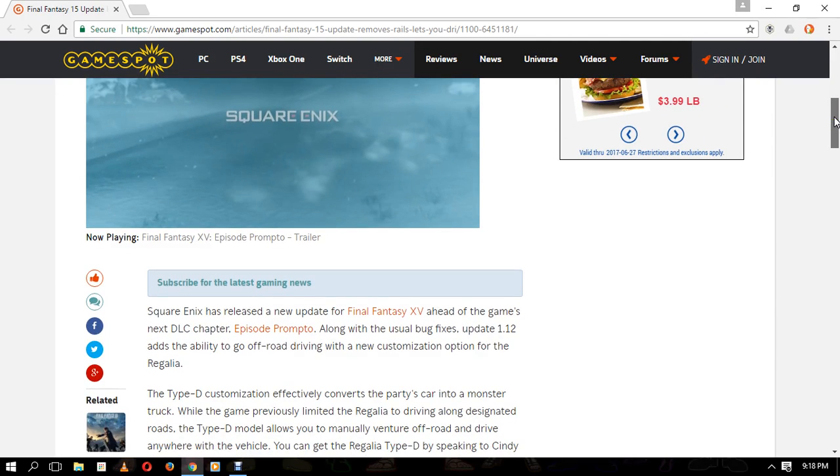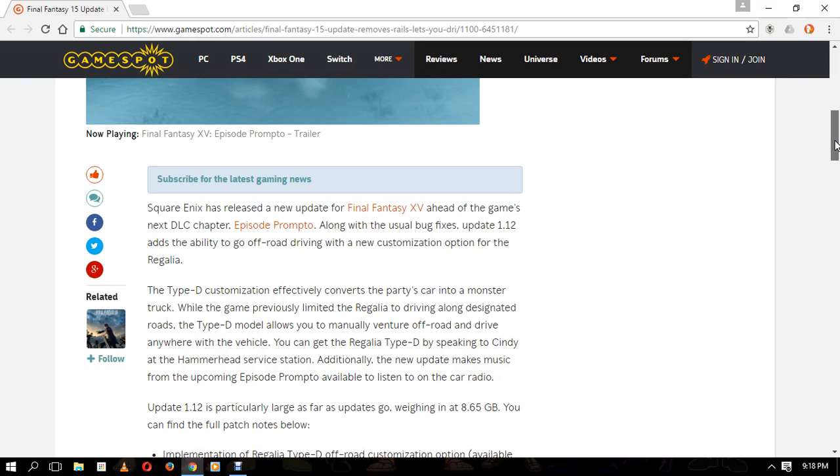Square Enix has released a new update for Final Fantasy XV ahead of the game's next DLC chapter, Episode Prompto. Along with the usual bug fixes, Update 1.12 adds the ability to go off-road with a new customization option for the regalia. The Type D customization effectively converts the party car into a monster truck. While the game previously limited the regalia to driving alongside designated roads, the Type D model allows you to manually venture off-road, driving anywhere with the vehicle.